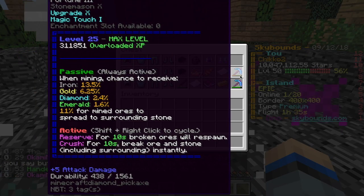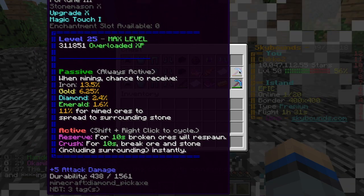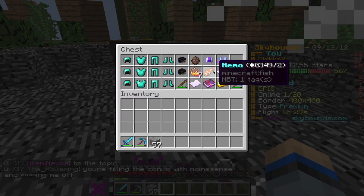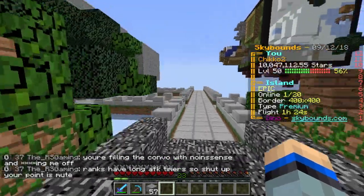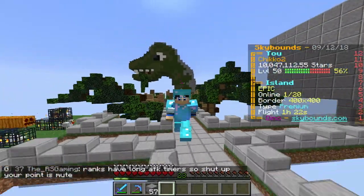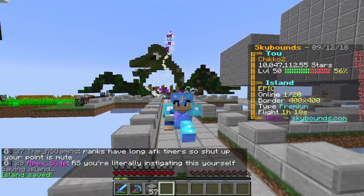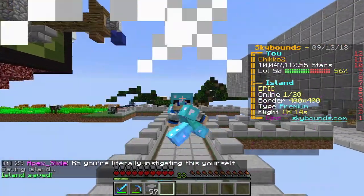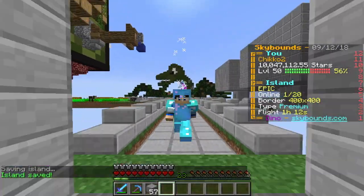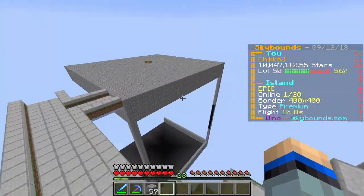I had this pickaxe for just mining stuff and this one for mining ores — this is a god pickaxe that I made. I have some lucky armor and these kinds of things, level up bars, immortal boosters. You guys can see on the right side that I have 10 million stars, and most of you probably know what I'm doing by the thumbnail or title.